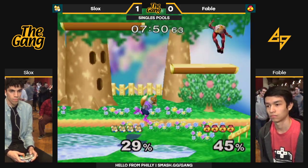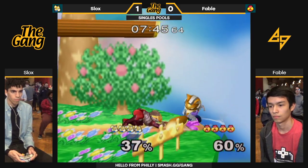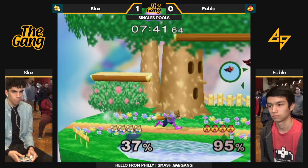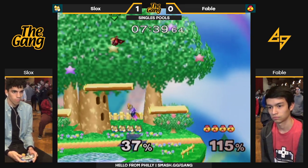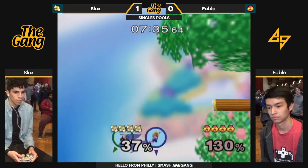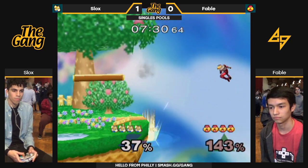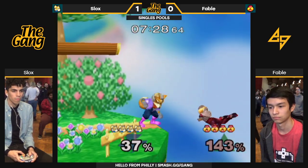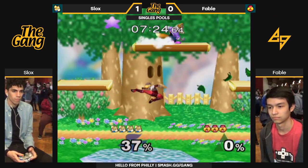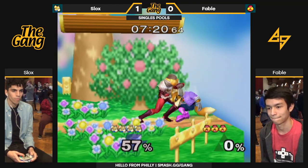The very first thing Slox does off that tech chase is go for a tech-in-place read. He says, let me test your reaction — if you're not about it, I'm in the street with damage and reverse it. That edge gets bear to bear, keeping the juggle alive. It's a tough angle when you just drop down and grab the ledge, but he sees what he's going for. Gets that tech, double throw — nice.